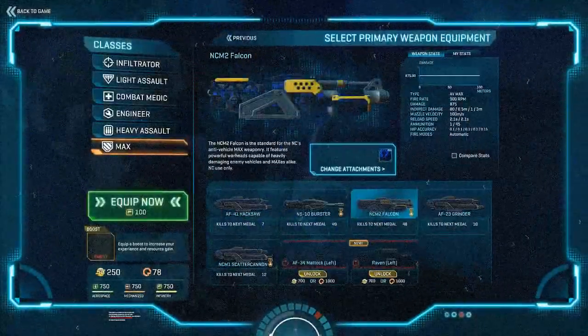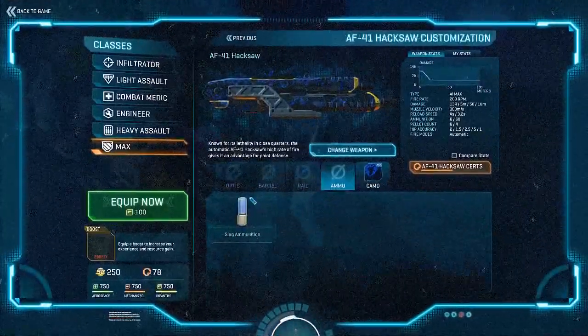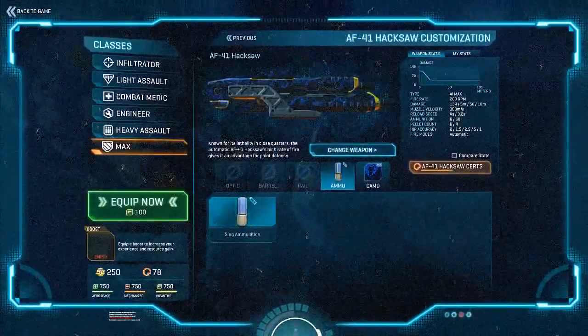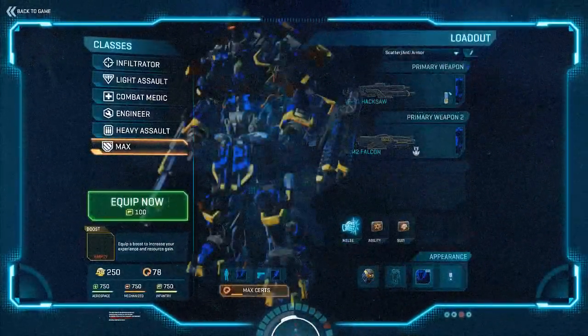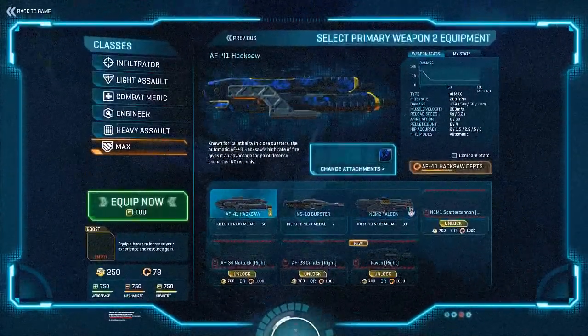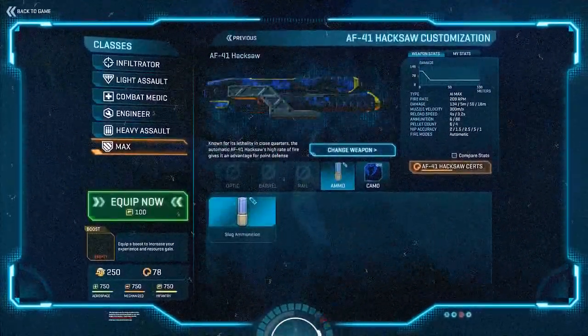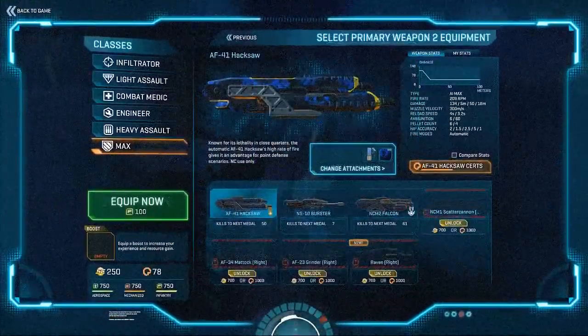So good soldier of the New Conglomerate, you've decided to drive a MAX suit — good for you. But first there's a few things you need to know. There's a variety of weapons for the MAX suit, but all of them except one are completely useless. Remember: sort into double hacksaws as soon as possible. You don't need bursters, or falcons, or scatter cannons — hacksaws all the way. Be sure to get yourself some slug ammunition and you'll be ready to kill some Vanu scum.